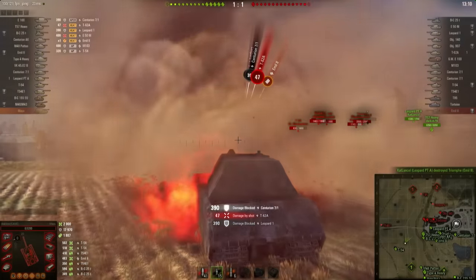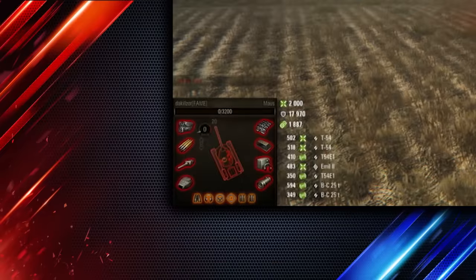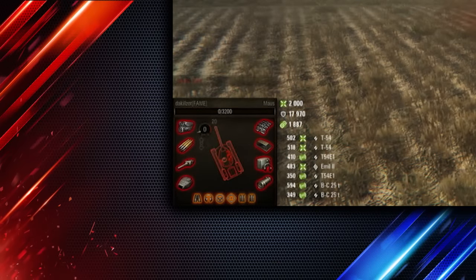The total result here after the battle is 18,000 damage blocked before the Maus went down, with pretty much half the enemy team shooting at him — that's pretty impressive. That makes it ideal for the blocked damage missions for personal reward tanks such as the Object 260, which a lot of people struggle with.